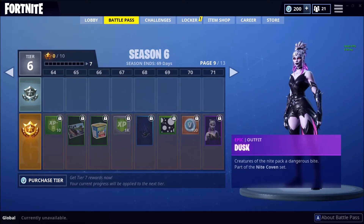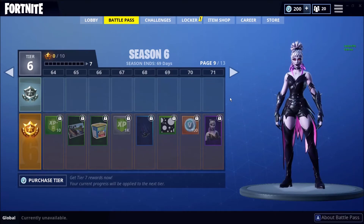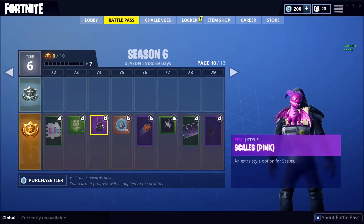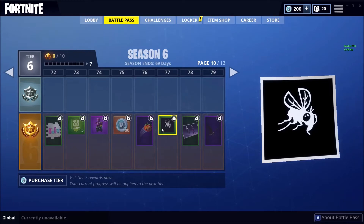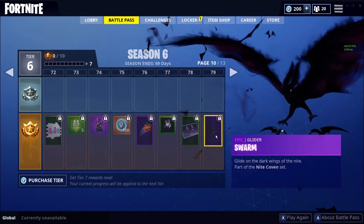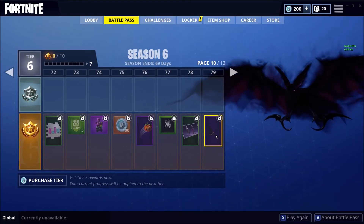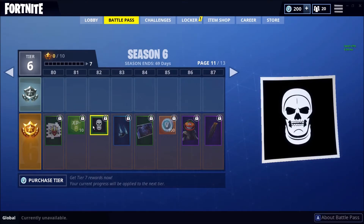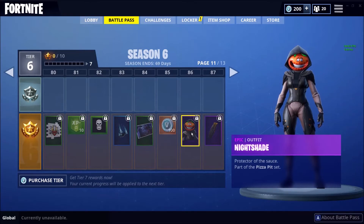Dusk — almost like a Maleficent-style skin. I like this one a lot, good work Epic. We got a 5% XP boost, pink Scales, a fancy Tomato Toy, a Dusk loading screen, a Swarm glider — oh my god, you get a bat glider! That is insane, I like that glider. And we got Skull Trooper, Spectral Essence.